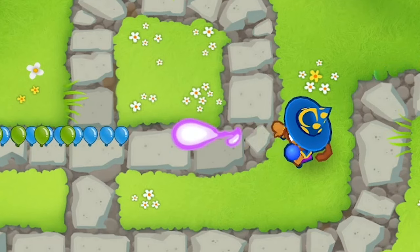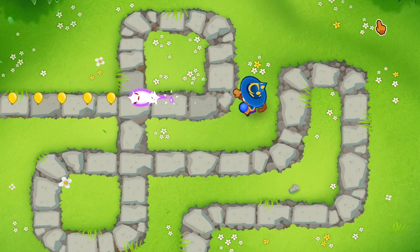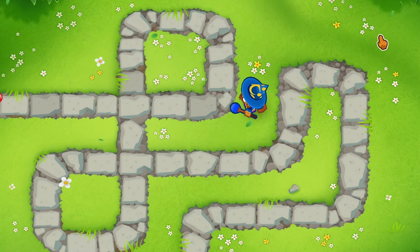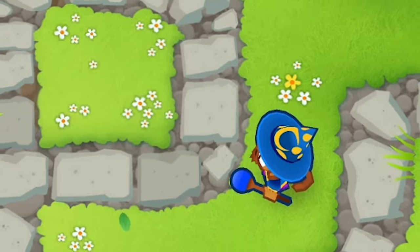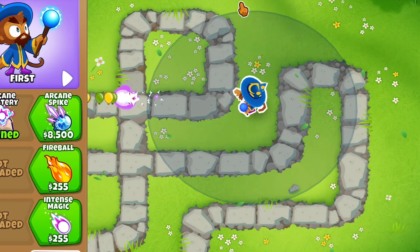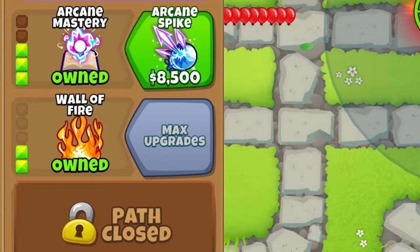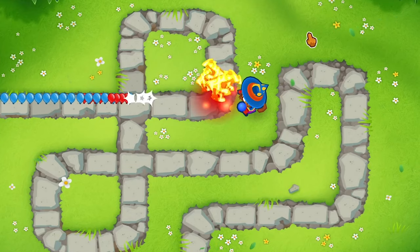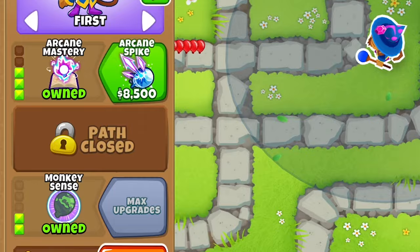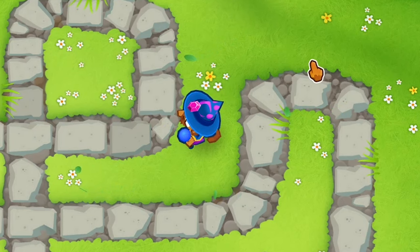His pierce is also increased to six, plus four pierce, and he shoots way faster — exactly 50% faster, so 0.55 seconds. As a 3-2-0 he gained wall of fire plus fireball to pop those leads too, or as a 3-0-2 he gains camo protection and increased radius.